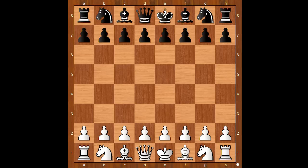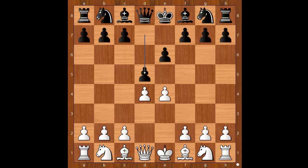Steinitz had the white pieces and he started with e4. Henry Bird played e6, d4, d5 — the French Defense. Knight to c3, the standard move, d takes on e4, knight takes on e4. Black to move: knight to f6. Knight to d7 became more popular after this game.